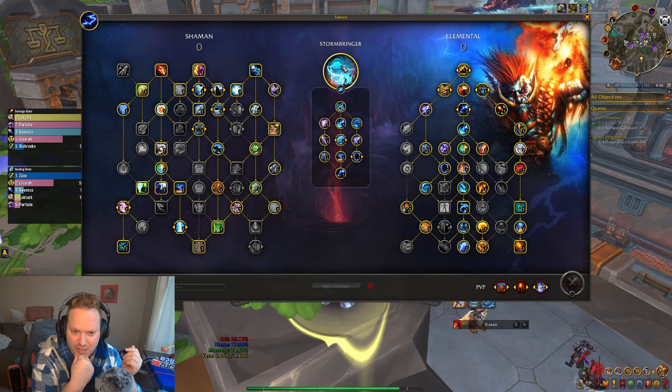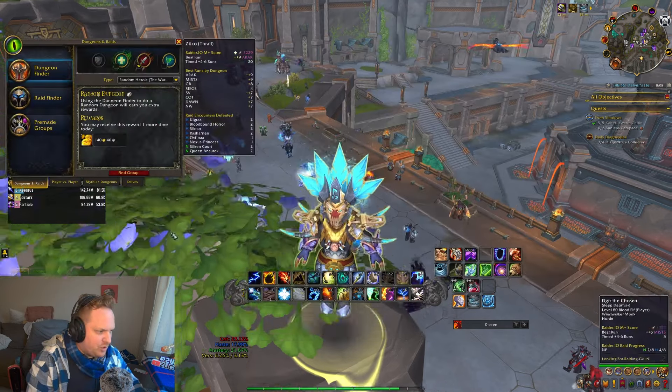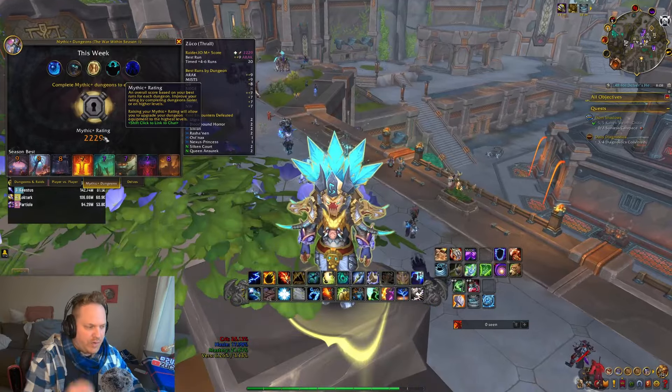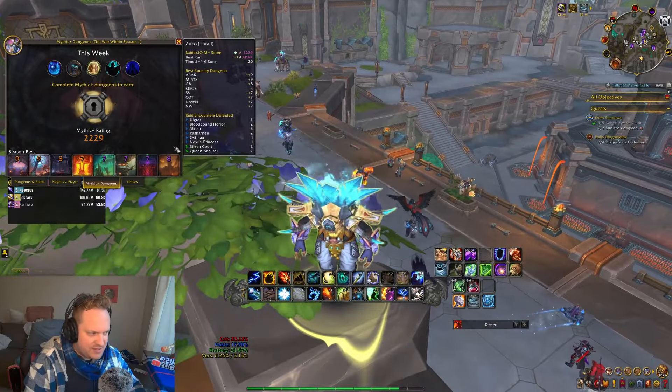We've got a really good clip coming of some crazy damage that I was able to pop off on this Grim Batol. So far we've been doing really well in the Mythic Plus department — I'm trying to push my rating as high as I can get. We're at 2229 right now. I've got to get 9s — basically 9s or 10s on everything.